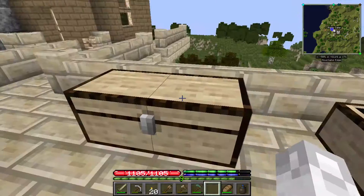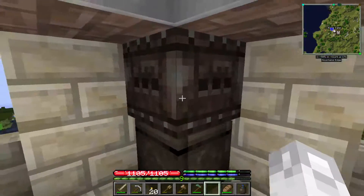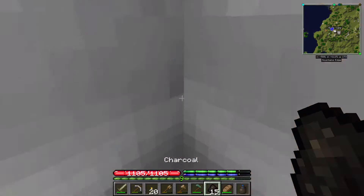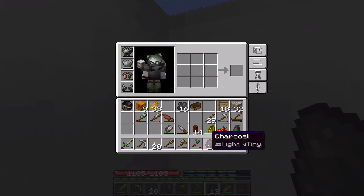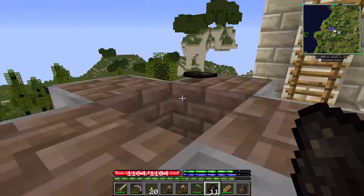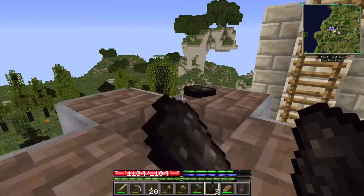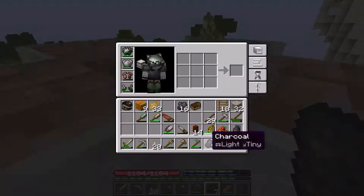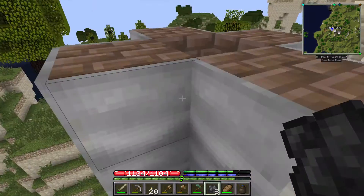So the deal with the blast furnace is that we always need to have, in terms of ore, an equal amount or a greater amount of charcoal than ore. So I need to get up here and toss some charcoal into the blast furnace. It looks like I took eight — it definitely took some. Let me see if I can get some rich magnetite up into there.